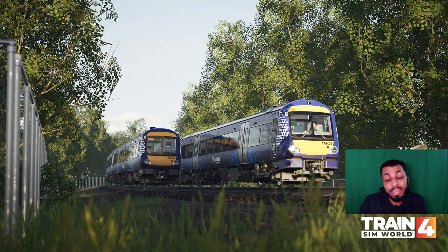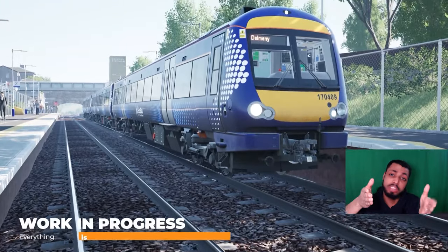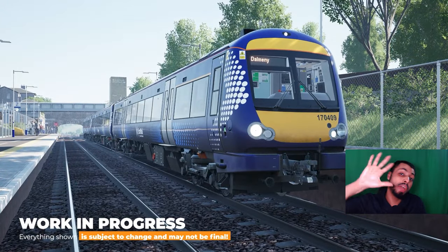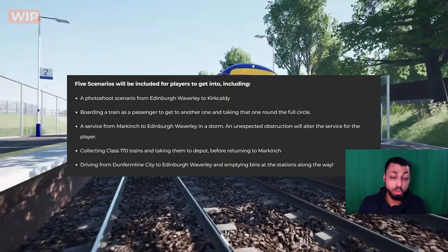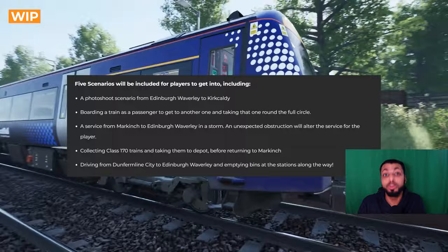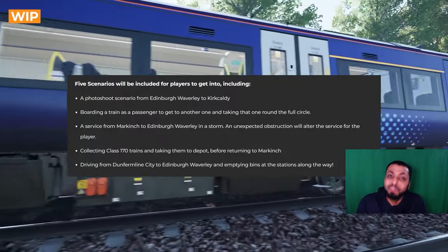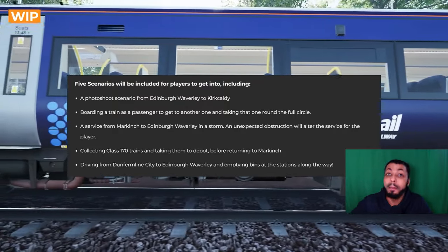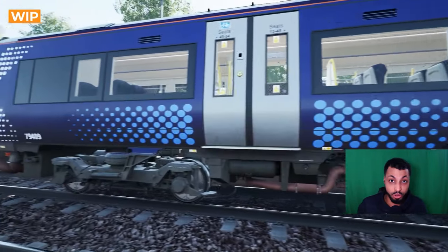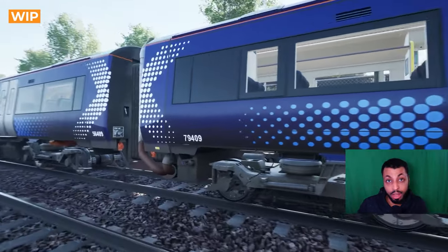We've got the usual collectibles — route maps, posters, some train planters which we've seen in previous ScotRail routes, and some seal plushies to collect if that's your thing. We've also got five scenarios coming with this route. We've got a photoshoot scenario, which I do like the sound of. If you watched my previous video on the London Suffragette line you'd have heard my rant about scenarios, so I welcome an actual scenario — something a little bit different to your usual monotonous timetable run.